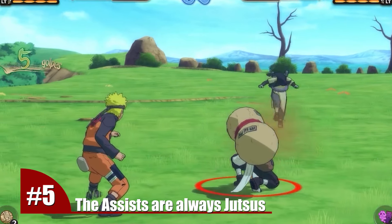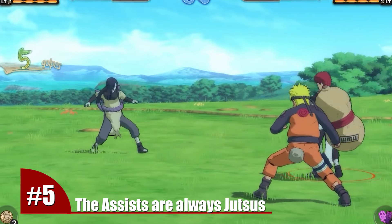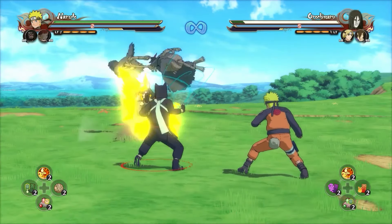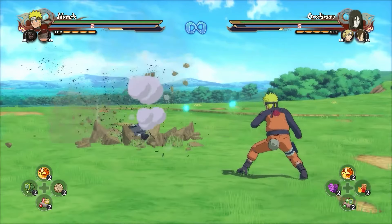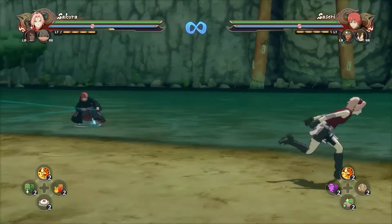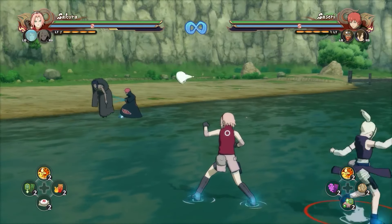Number 5. The assist pulled off by every single character that you choose as a support character is always going to be the jutsu. Different from other games like Dragon Ball FighterZ, where they have three different types of assists. Here, even though the jutsu can be changed with different variations, the character will always do a jutsu. You cannot change it into the grab, the tilt, or any other attack.